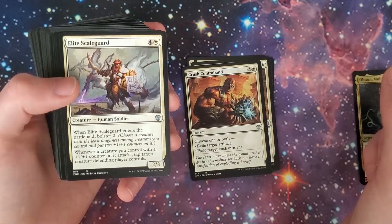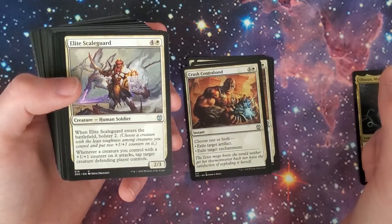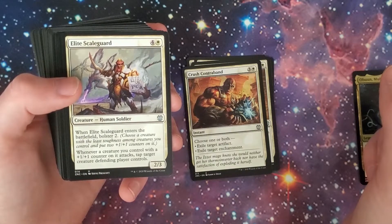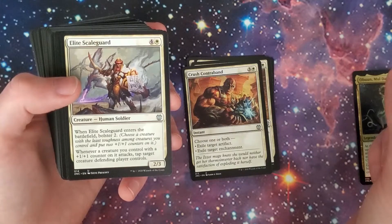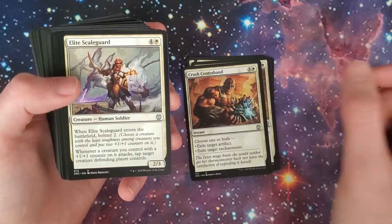Elite Scale Guard — four and a white, 2/3 Human Soldier. When it enters the battlefield, bolster two. Whenever a creature you control with a +1/+1 counter on it attacks, tap target creature the defending player controls. Kind of cool.